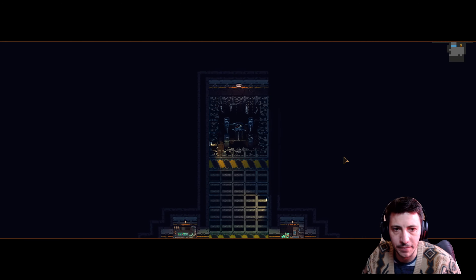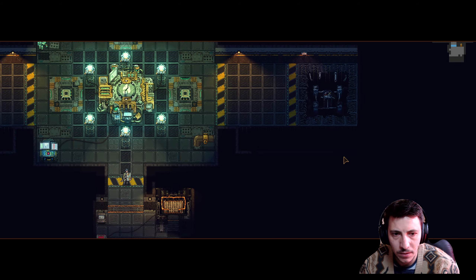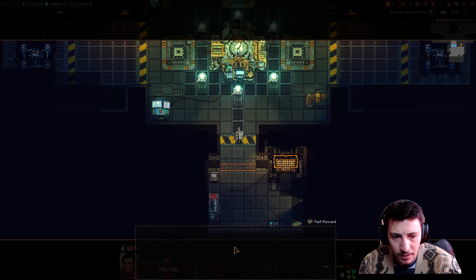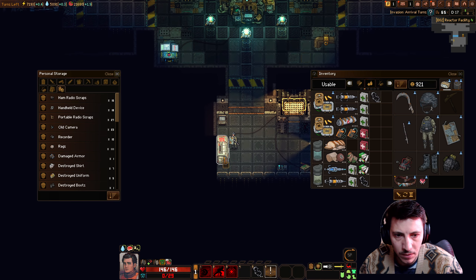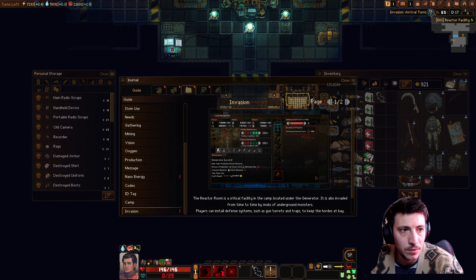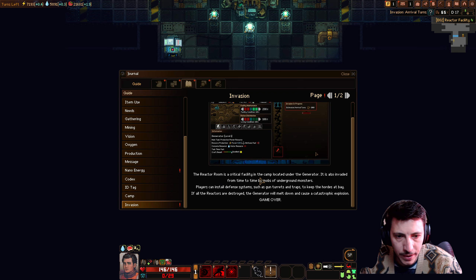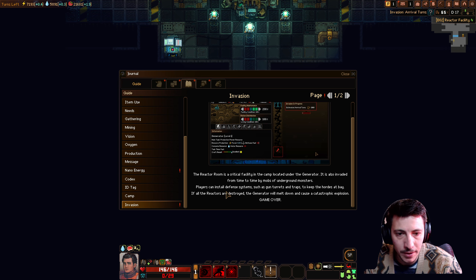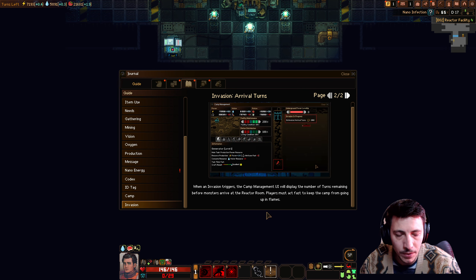Oh no, there's a ton of damage everywhere. Let's take a look: the reactor room is a critical facility in the camp located under the generator. It's also invaded from time to time by mobs of underground monsters. Players can install defense systems such as gun turrets and traps to keep the horde at bay. If all the reactors are destroyed, the generator will melt down and cause a catastrophic explosion — game over.